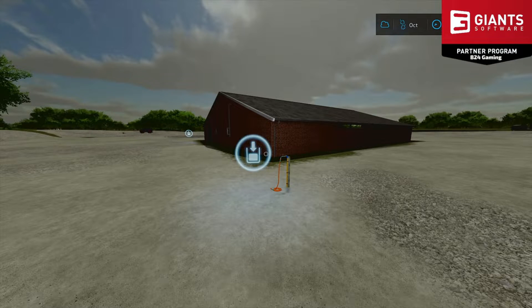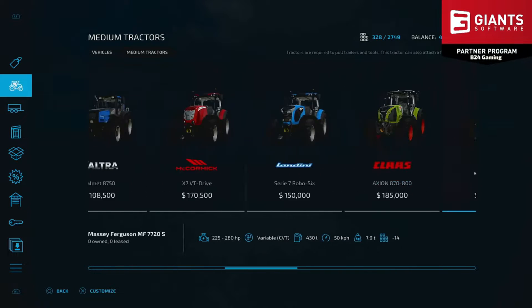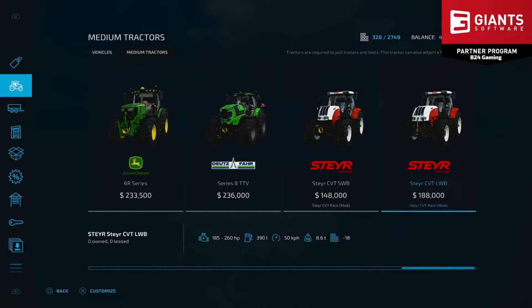We're going to get into this mod review. First up we have a mod update: the Steyr CVT Pack. You can find this in the medium tractor category. It features the Steyr CVT LWB and Steyr CVT SWB. The SWB comes in with a slot count of minus 16 and the LWB with a slot count of minus 18.